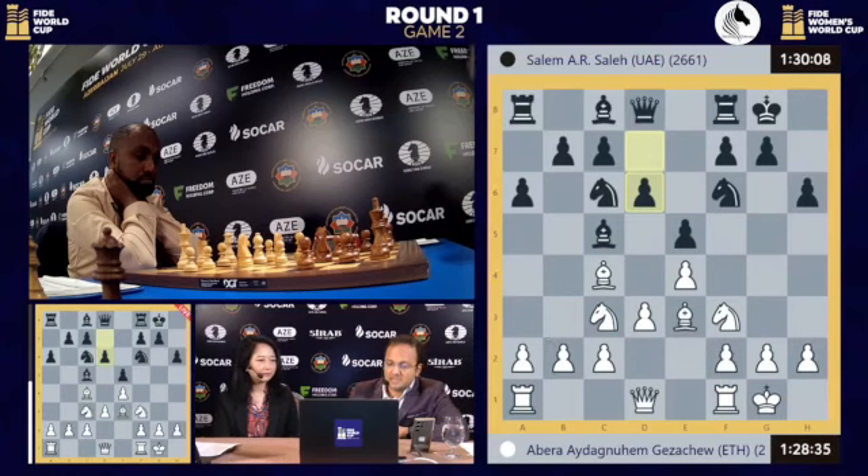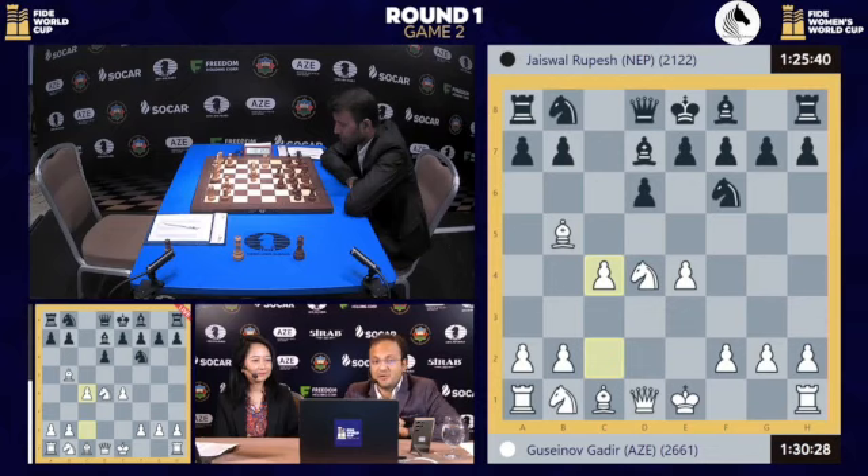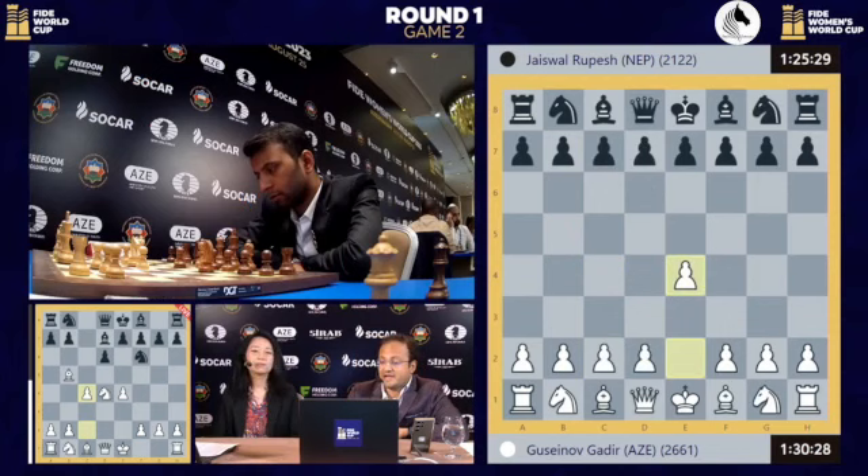This game is between Gadir Gusenov, who yesterday won his game against Rupesh Jaiswal from Nepal. We've been talking about how Rupesh is the first ever Nepalese player to represent his country at the World Cup. And today, he has the black pieces and we see a right choice by him, which is to go for the Sicilian. Finally, some Sicilian.